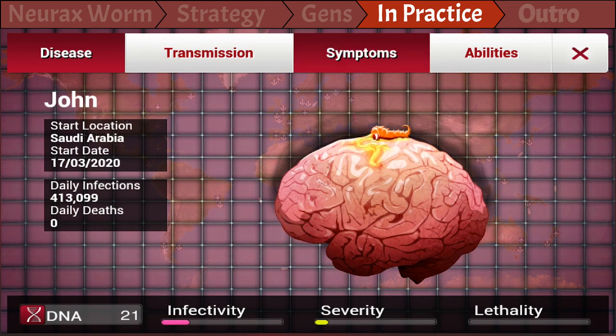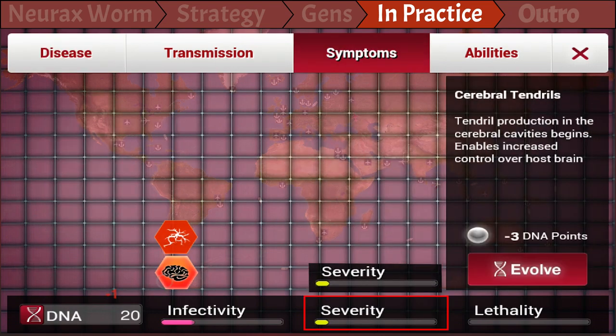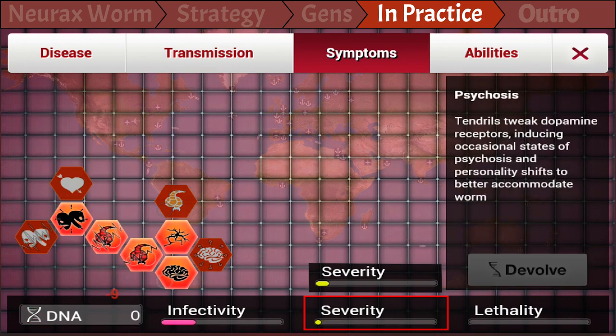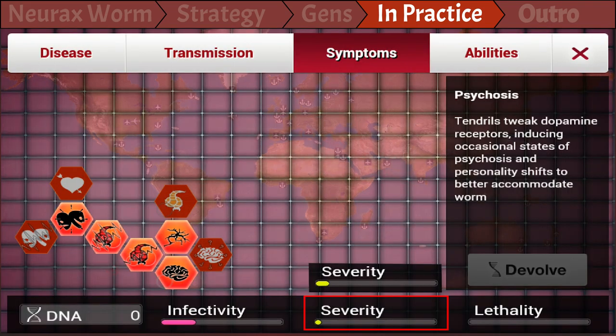So now that the little worm starts visiting foreign countries, it's time that we work on disguising John. We do that by lowering the severity — it takes longer until he gets detected, and even if he does, the cure effort will stay low. And we do that by building the tree shown right now.